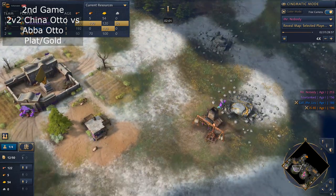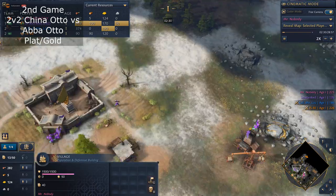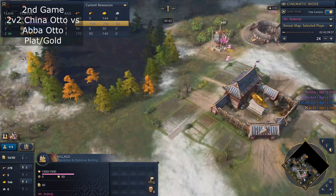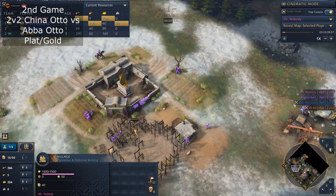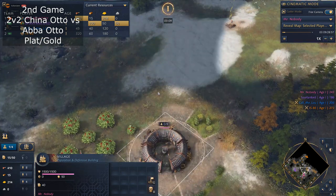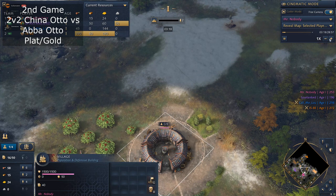Military school — does he go military school? He doesn't, that's his mistake. He should be going military school every time unless there is a majority of English players. In this game with Ottoman, you should go military school. The only time you don't go military school is if you are playing against three English players in a 4v4 game, or double English in a 2v2.